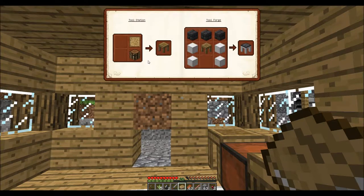A regular chest works too, but then you've got your tool station. We're not going to worry about the rest right now — we'll come back to that later.